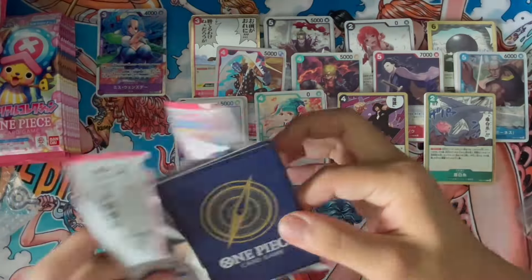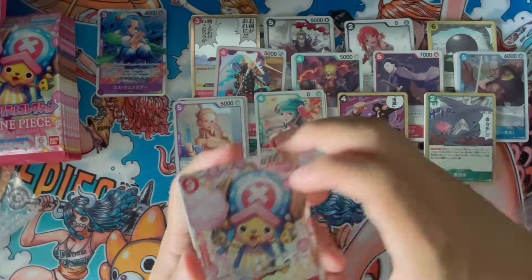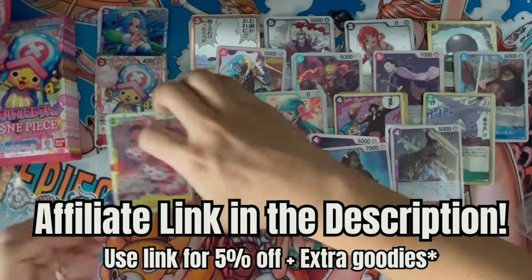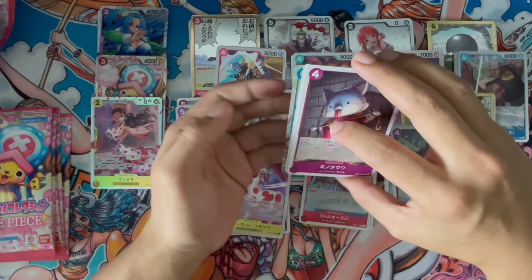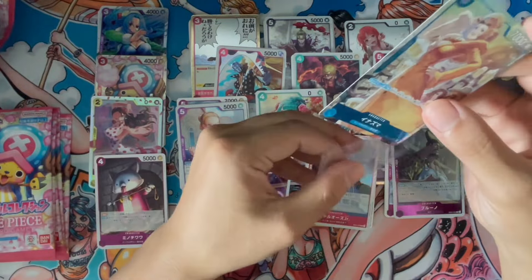For TCG fans living in the west, this is where you find Japanese boxes and even singles at an affordable price. If you use my affiliate link below, you'll get a 5% discount, and on top of that you get a little something extra which you will surely appreciate. They also have an on-demand service where if the product you're looking for is not in the store, they can try to find it for you in Japan.